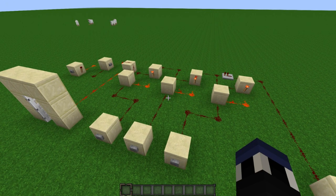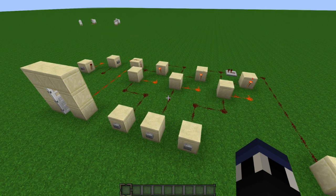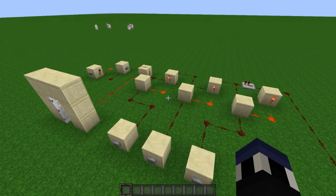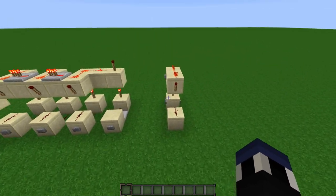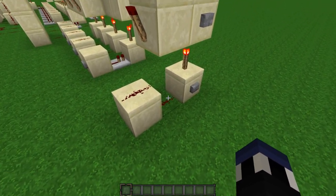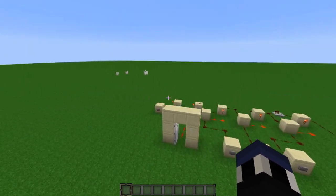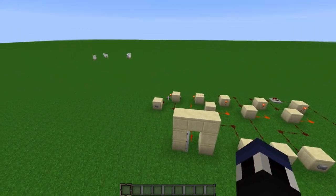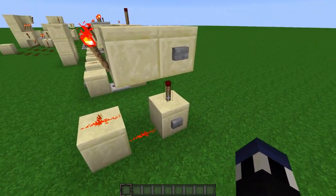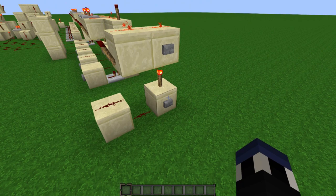The reason I needed to experiment with these combo locks is because I needed to make a more compact one for a survival games map a friend of mine is working on. I wanted a combination lock that could fit in a really compact space on the ground. So I designed this RS NOR latch — I needed to make a vertical RS NOR latch so I could string them together in a really compact fashion. If I hit the button, the bottom turns off, these two bits turn off, and then this turns on.